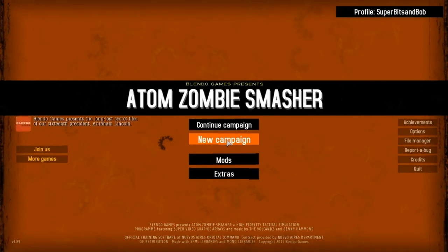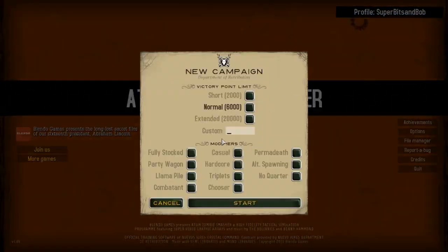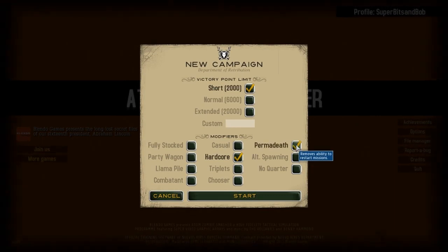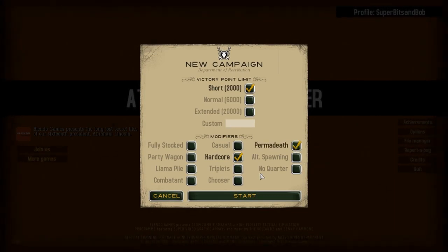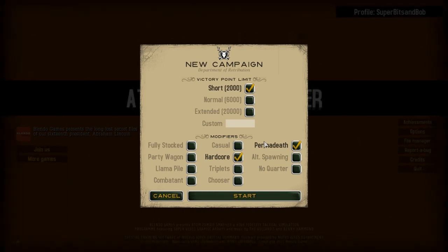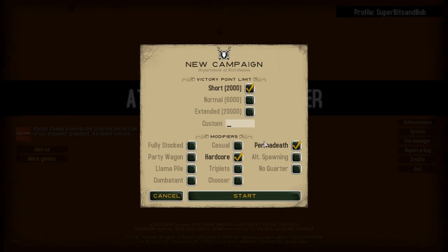What I thought we'd do today is play some Atom Zombie Smasher. What I've been trying to do with the game recently is play Hardcore, and it's fucking hard — exceptionally hard, in fact. I've been playing Permadeath as well. I've kind of started a couple of new games to try and work out some tactics for getting through the levels, and I thought I'd maybe show you what I've been doing.